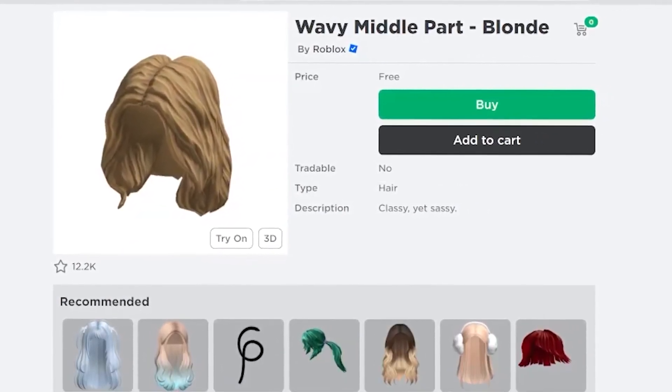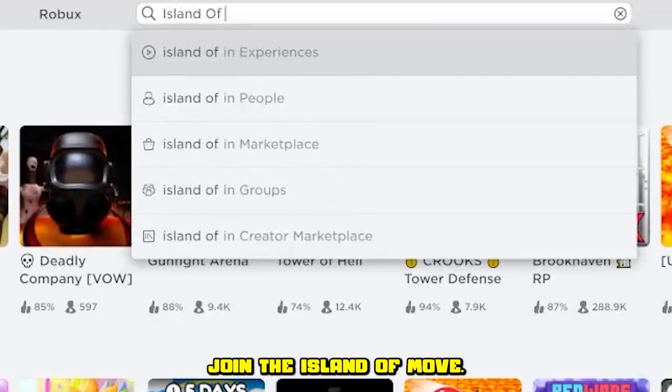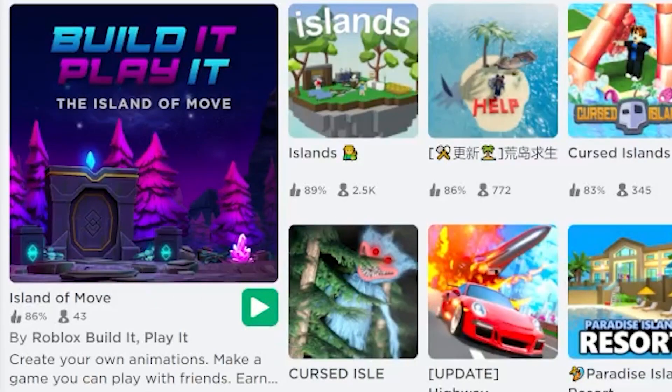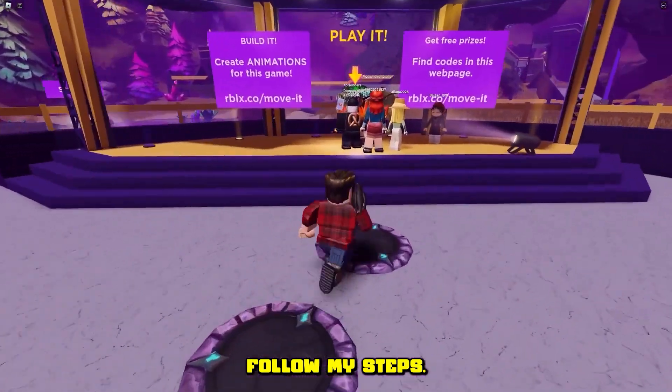I hope you enjoy the video. There are 6 free items in this game. Join the Island of Move. I'll show you these 6 secret codes — follow my steps.